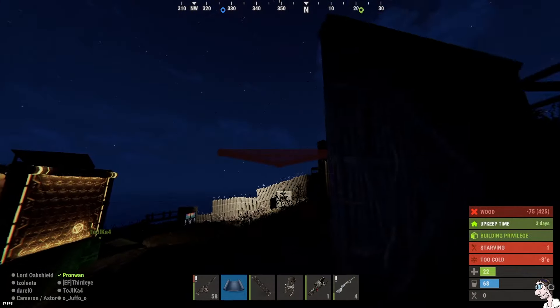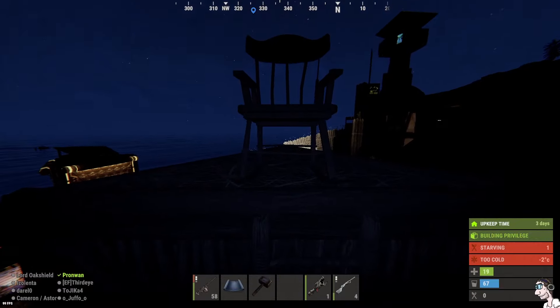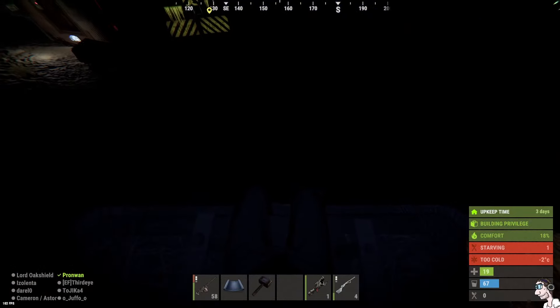So you place a foundation, wall, little roof, put the ladder in the middle and place the rocking chair on top. You may have to play around a little bit with the positioning of the chair.